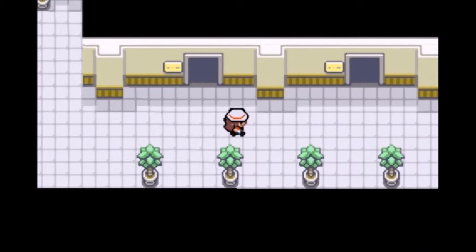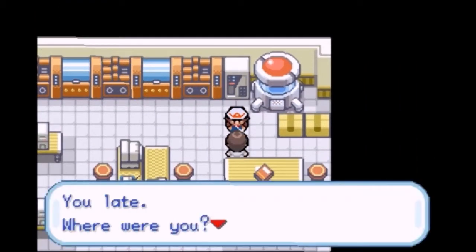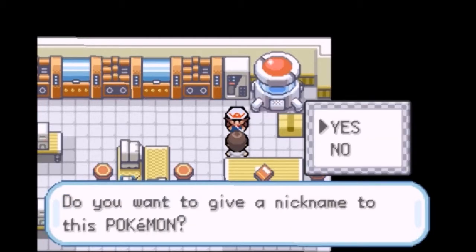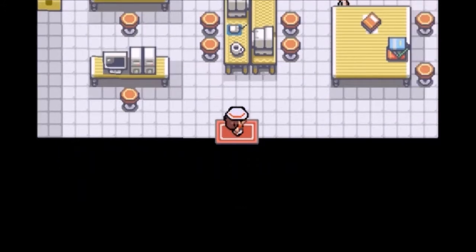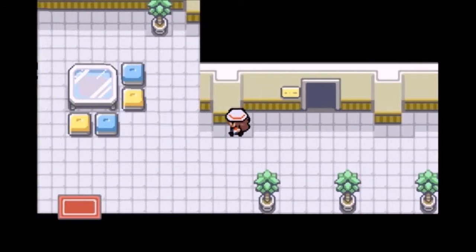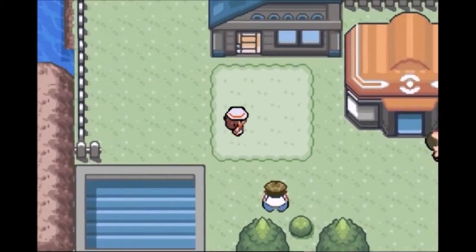We have the fossil for Tortuga that we can use. We can give this to this guy here and he's going to give us our Tortuga. It's going to be placed in box 1. So unfortunately we are going to be placing Swampert back into the box and getting out our Tortuga.